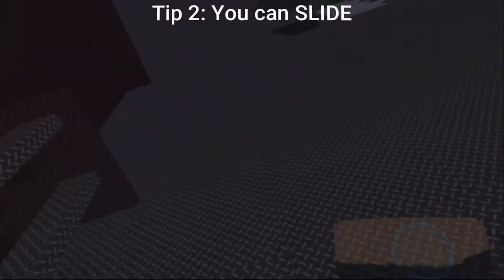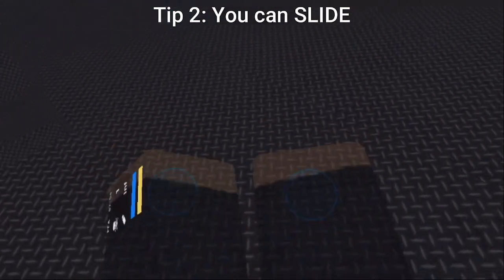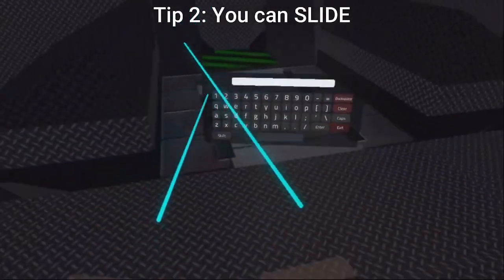The next tip is not really well known but it's very helpful. You can actually slide. I know, crazy. I never thought this was possible but basically what you have to do to slide is run and put your right arm up, left arm down, right arm up. So if I just do that, as you can see I slide.